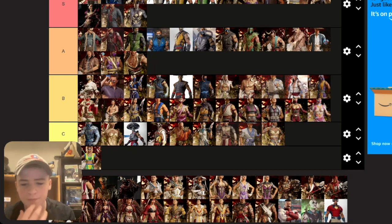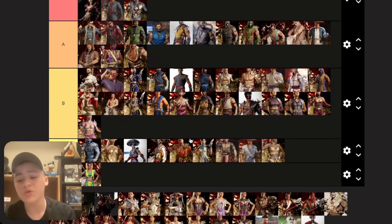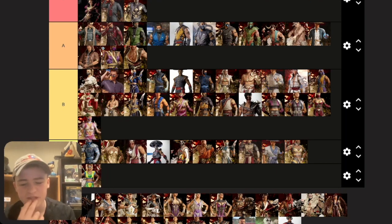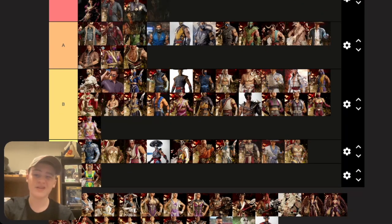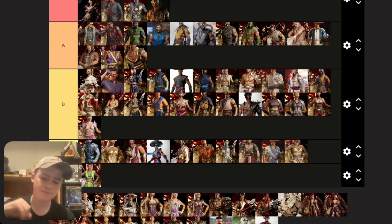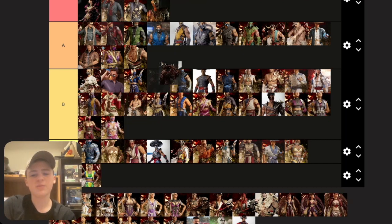Havik's base skin is okay, putting it near Li Mei. Union of Light is decent. The Indiana Jones/mummy-style skin I got from the shrine — I really like it, putting it S tier, it's really fun. The Order of Darkness Havik I love too — it's like his guts are sticking out in this wild design. Both of his last two skins are really good, putting them both in S tier.